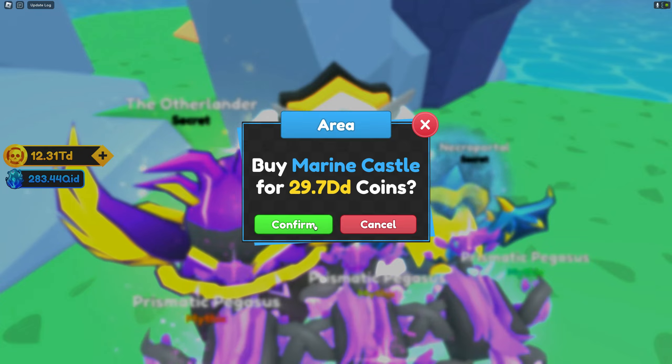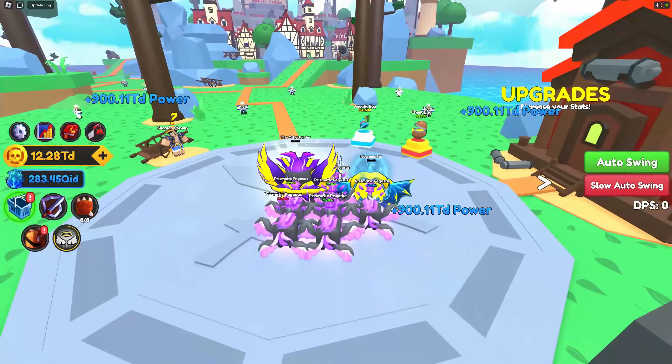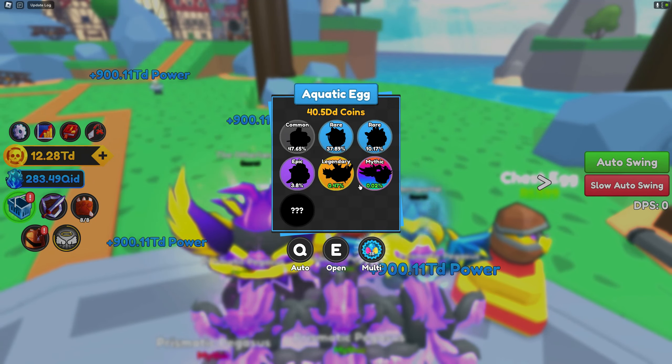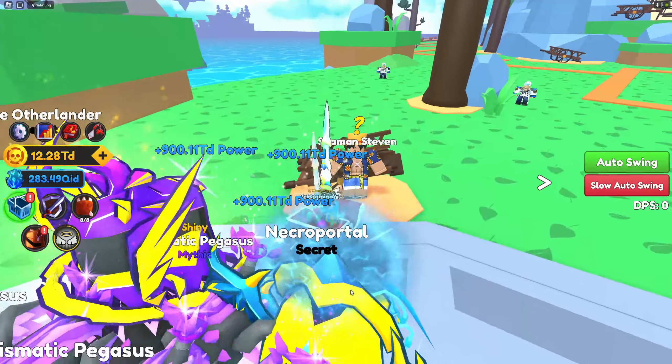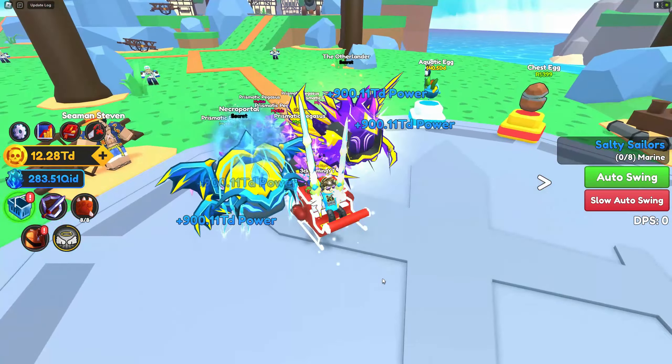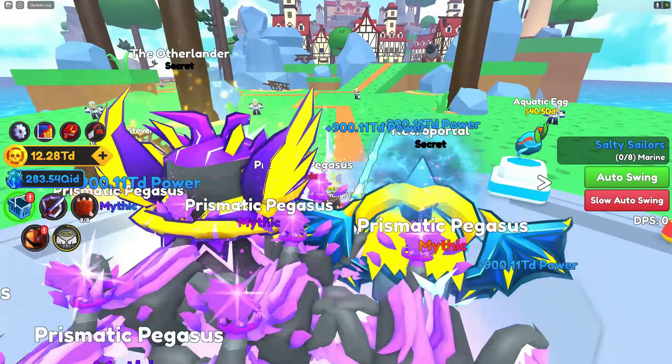Let's confirm and go in. We are here in Marine Castle now. These are all the pets you can grab on this map — 40.5 DD coins per summon. And we have the quest. As always, we're gonna grab this quest. I need to kill 8 marines. Okay, we're gonna do a quick run on this quest first.